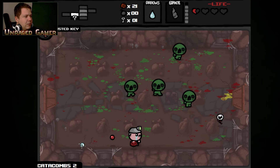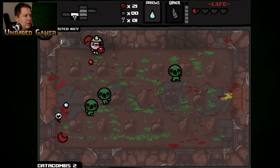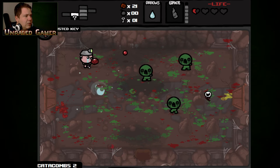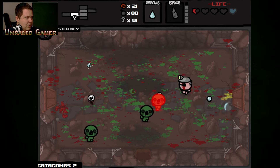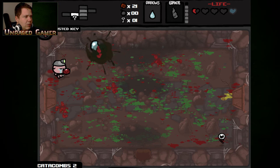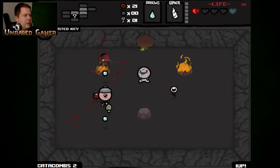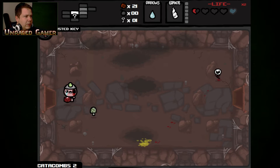I wish I had a bomb right now because I would definitely love to run away. Oh gosh — get the soul heart. There we go. Into the secret room. That is the one-up. I always get the mushrooms confused — last time I thought it was a one-up and it was the odd mushroom or something similar.